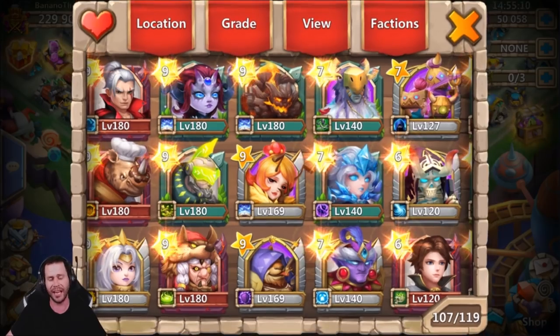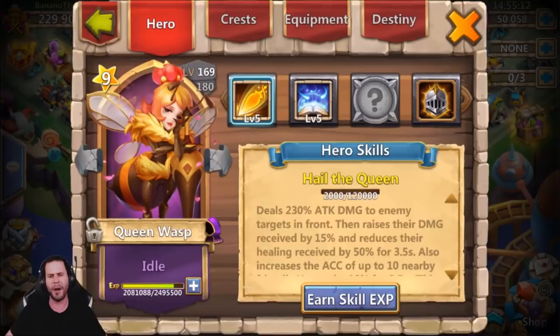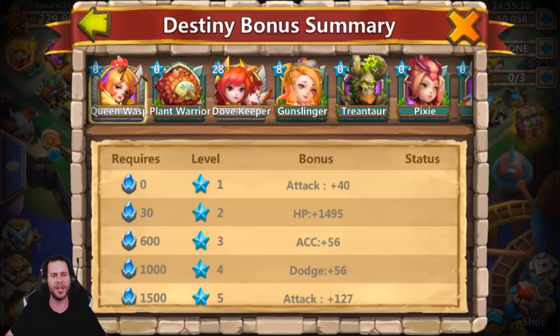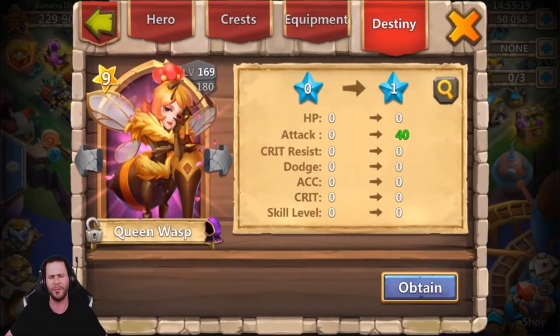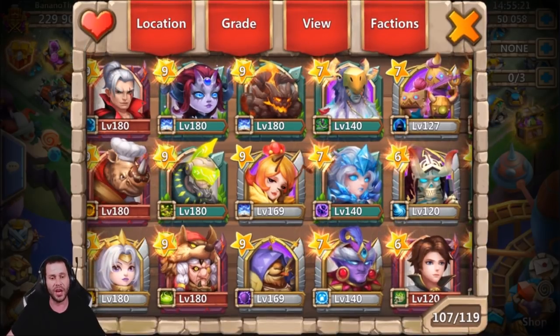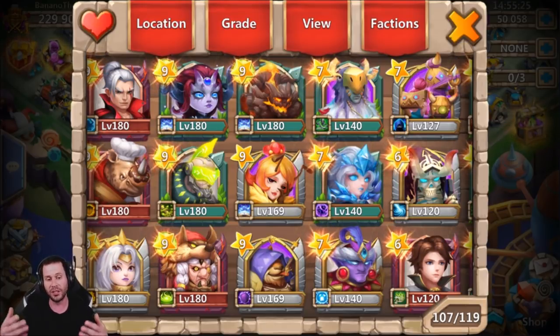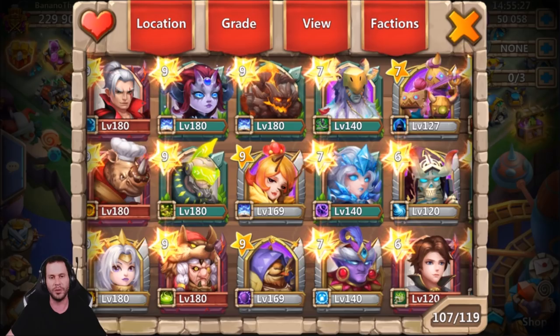We got Queen Wasp - that's nice. I actually want Queen Wasp pretty bad on my free-to-play account because Dovekeeper's in her destiny. I need Queen Wasp so I can boost up my Dovekeeper further. You need Queen Wasp to go ahead and boost up that destiny. So I'm really looking eventually to get Queen Wasp on my free-to-play account.